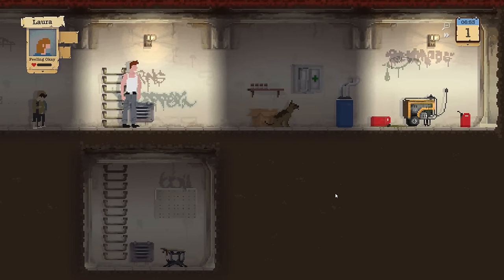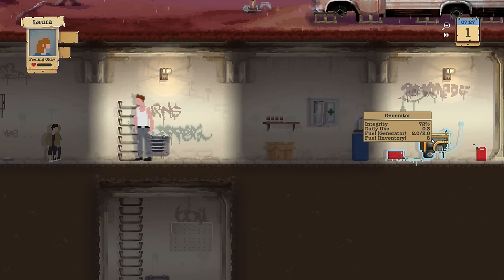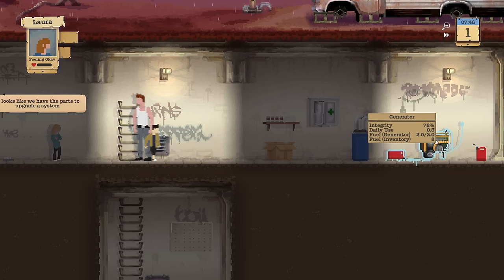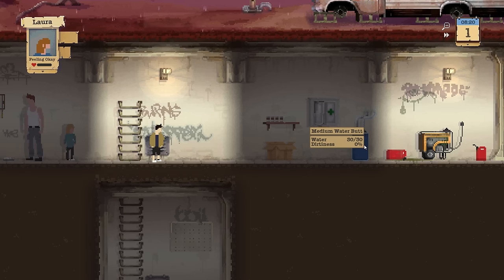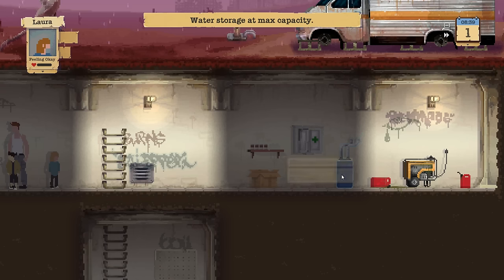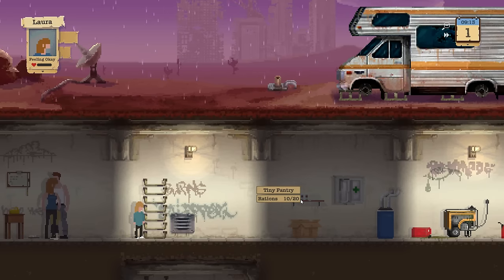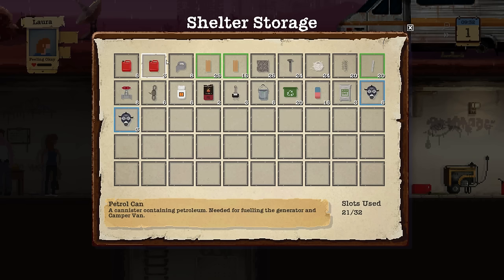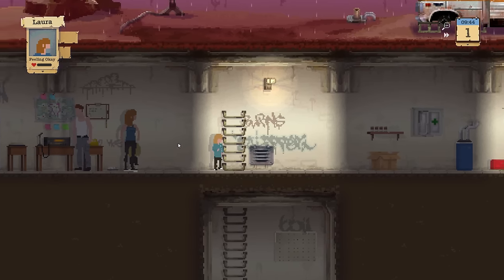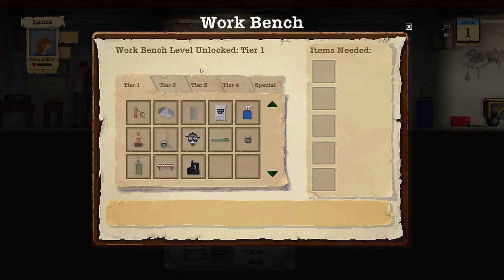This is our home. Let me go through the different things — this is our generator for energy creation. It has integrity and must be maintained; this thing needs fuel and we have plenty of fuel, so that's good. This is a medium water butt which will store up to 30 water, generated from the water filter when it rains. Our medicine cabinet currently holds anti-radiation and a tiny pen, with 10 rations. Our crate is our storage container — our inventory. We have quite a few items, and I especially like the gas masks which are gonna be needed for scavenging.